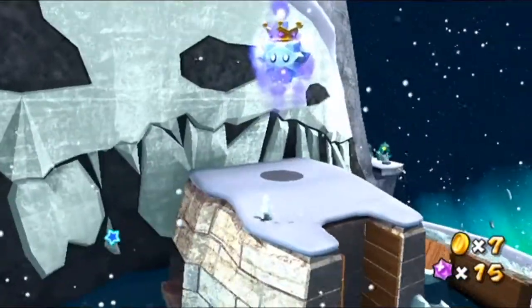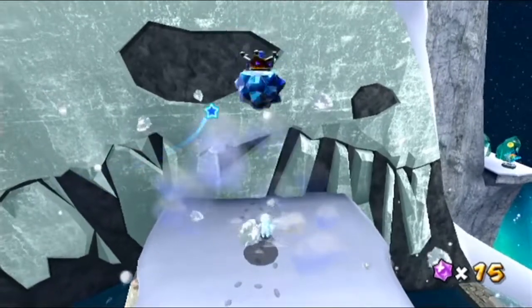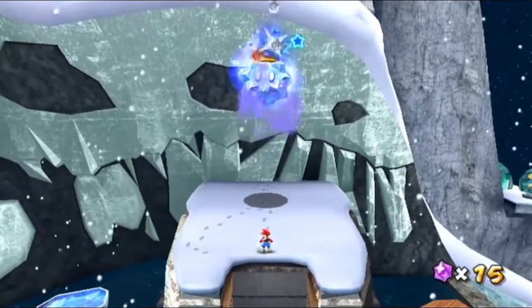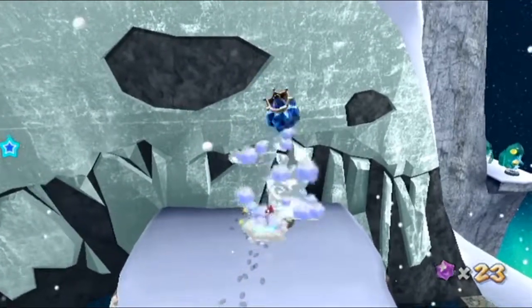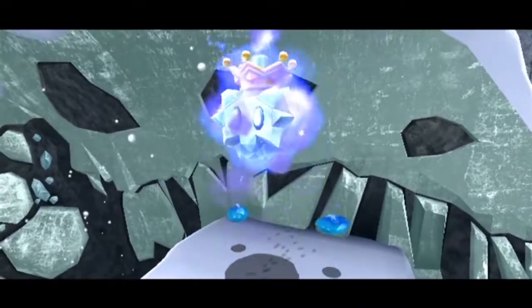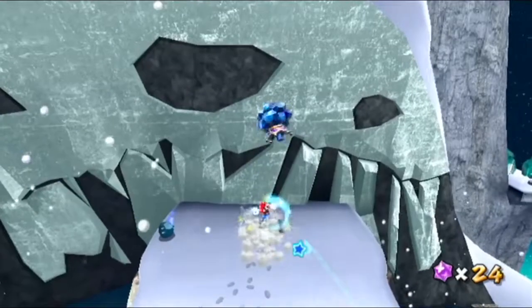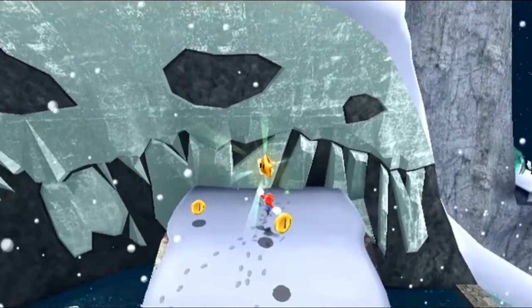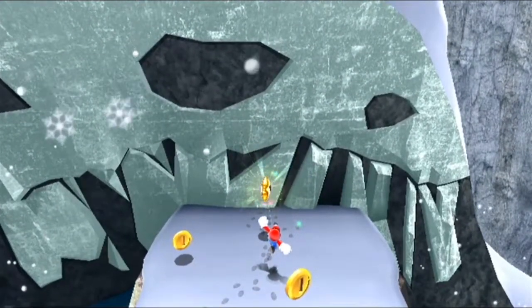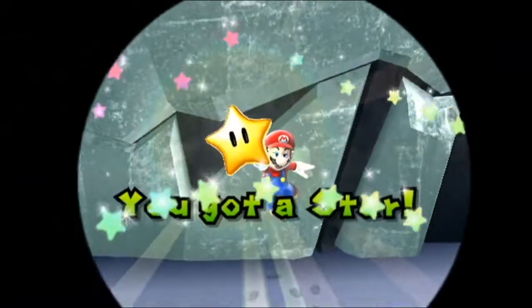We'll just wall jump. What you do is spin in order to deactivate his ice powers, and then spin him again to deal some damage. Watch out — the ground pound move will send you hurtling off the arena, so you want to watch out for that. Looks like he's going to spawn in some help. Overall, a pretty easy mini-boss, but it's the first level of a brand new galaxy, so it's probably going to be a little bit easier.